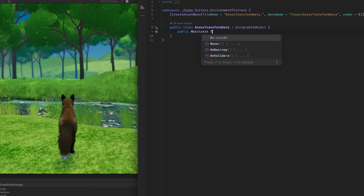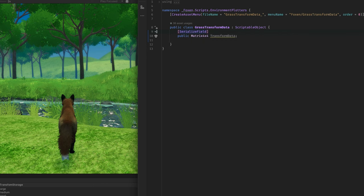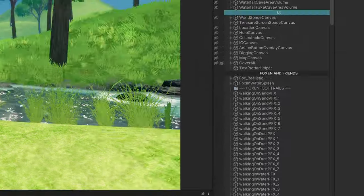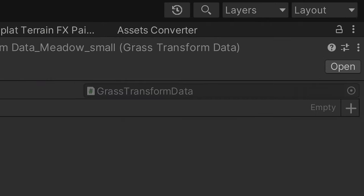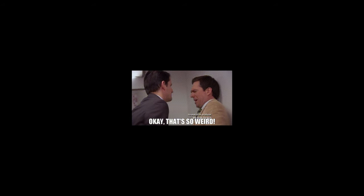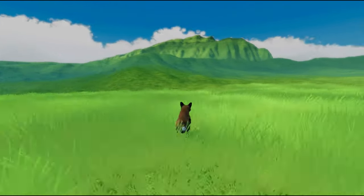I set up a simple scriptable object — basically just an array of matrices — to store all the data. I always get a little paranoid about scriptable objects actually saving, so I shut down Unity and rebooted it... and turns out we can't serialize matrices in Unity. We can use a class though that's basically a wrapper for them. That seems very weird, but everything to do with matrices is weird. I don't need to know how it actually works. It works.